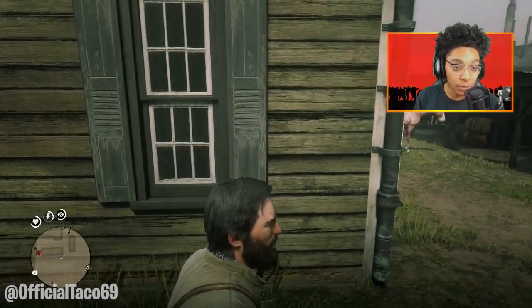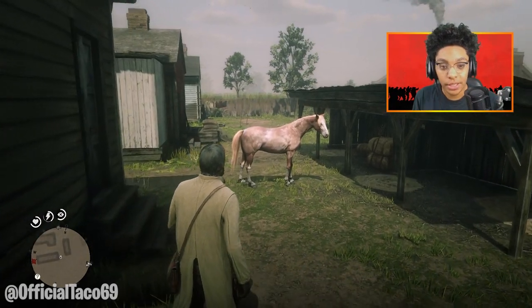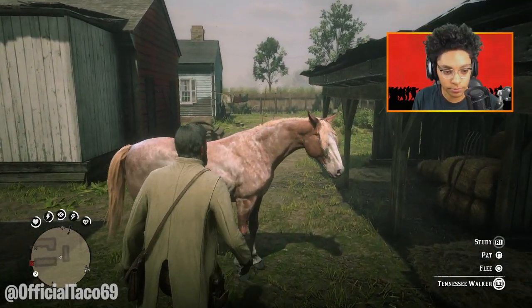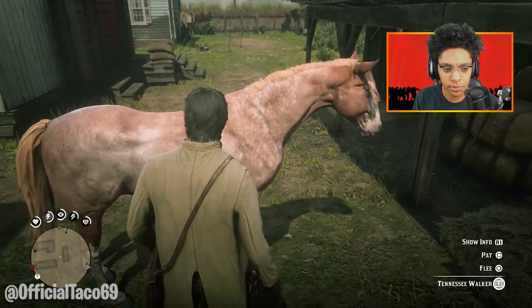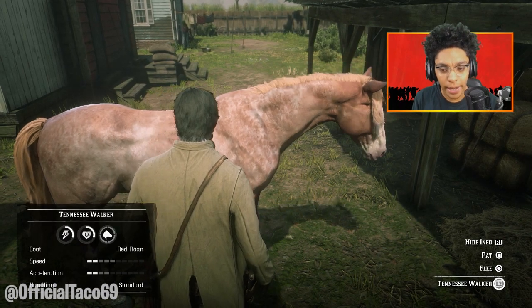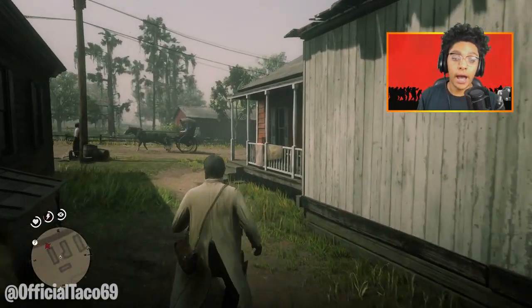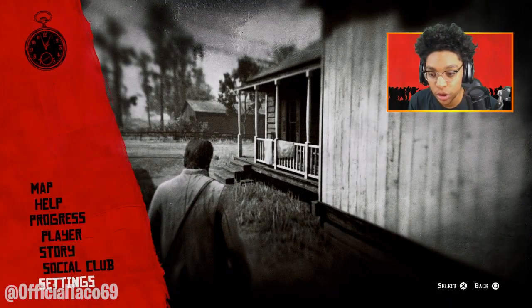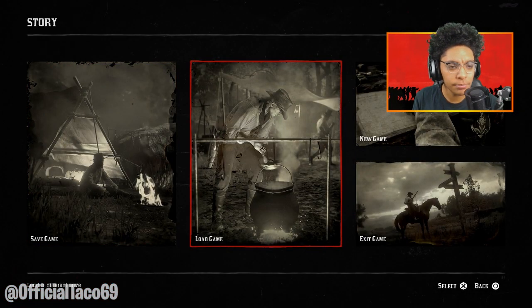You guys can see right now - look what we have right here - it's a different horse. It's only one this time, but it could be one or two. What do we have here? The Tennessee Walker. How good is this thing? That's really bad. So what we're gonna do is repeat the same method we just did, and we might be able to just exit the game. Let's see.